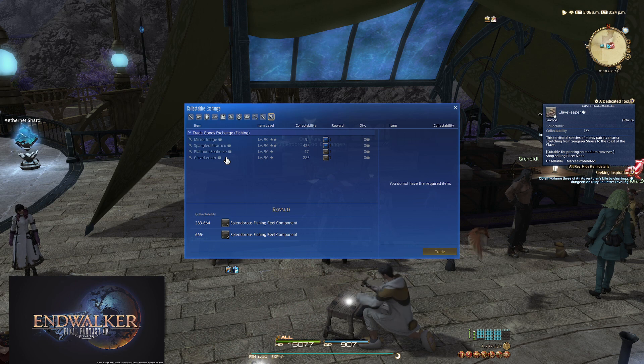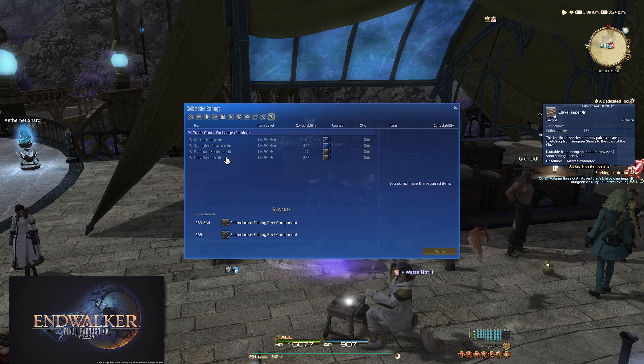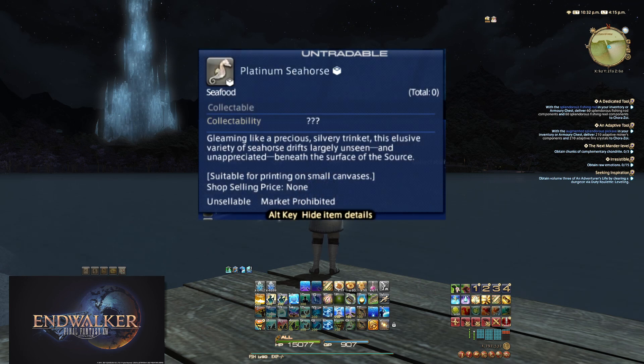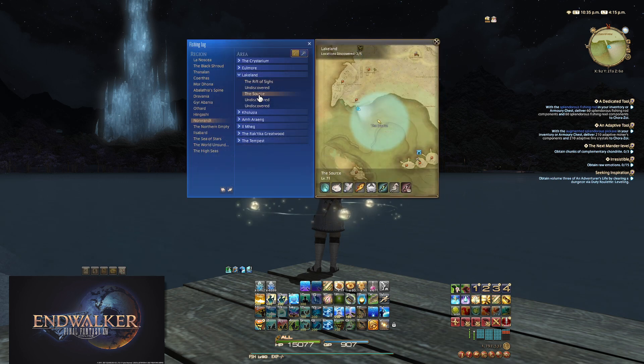Now the strategy. Unlike Miner and Botanist, we are going to take and keep any and all of the fish we catch, since we will get either one or two components — it's worth turning it all in. Starting with the Platinum Seahorse, where to catch these is in the description of the fish itself: it reads 'beneath the surface of the Source.' The Source in Lakeland is where we will find the seahorse. The strategy for catching this fish with little to no bait loss is easy — first, make sure you have Collect on, and make a cast macro for seven seconds.